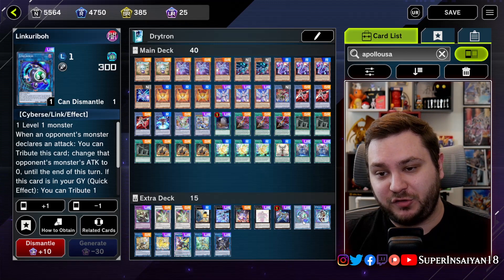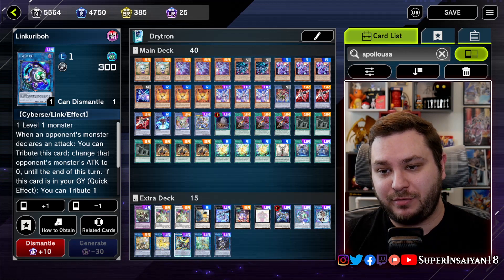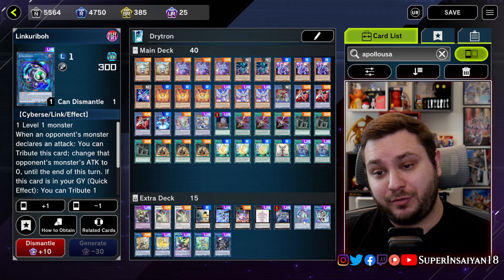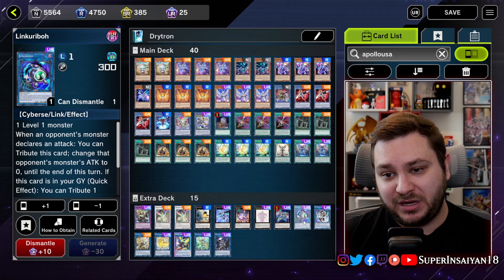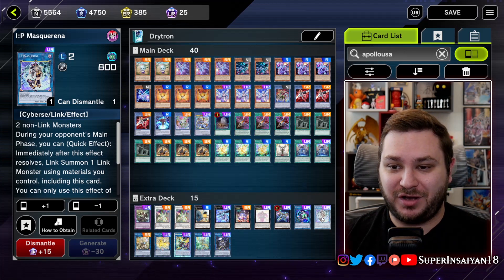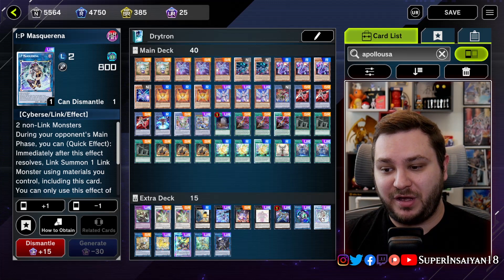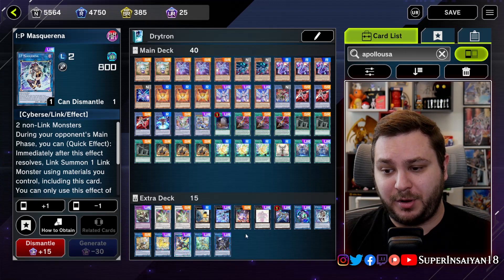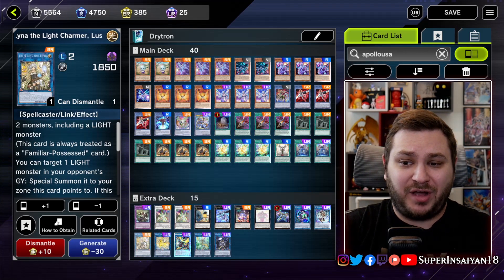We play one Link Karibo — this is just a good way to get your Drytrons into the grave if you need them. For example, if you put out Alpha and you need the Alpha in the grave to summon it to get its effect, you just link it into the Link Karibo and you're done. The IP Masquerena is really crucial to the combo because you end on it and it lets you do stuff like Nightmare Unicorn, Appaloosa, or even Underworld Goddess during your opponent's turn.